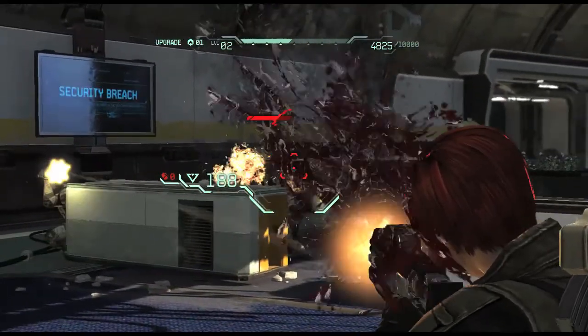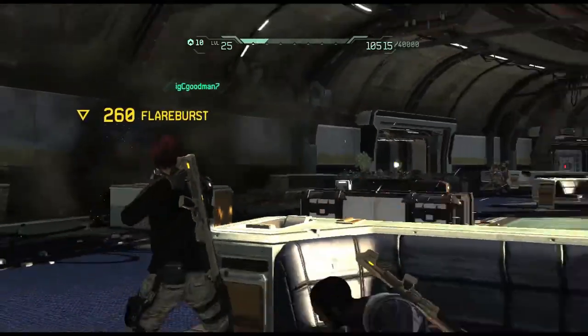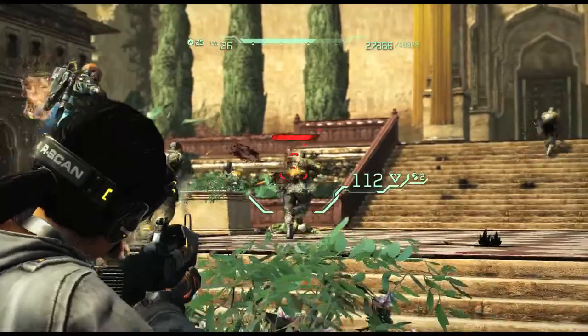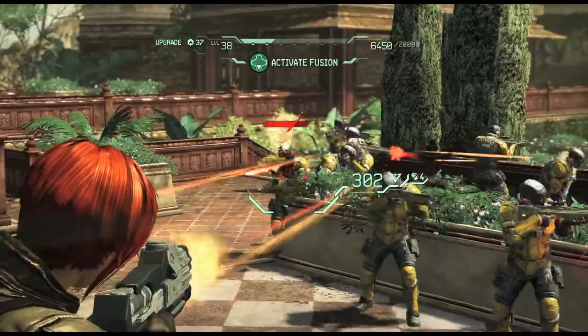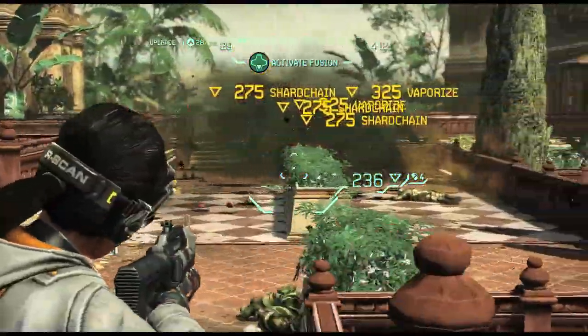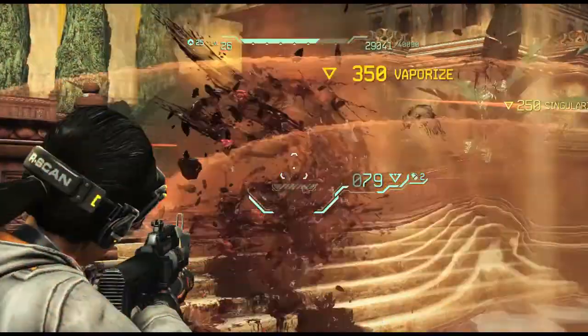Izzy crystallizes a bunch of enemies. Jacob fires the arc shot into those enemies and triggers a flare burst. This gives both Izzy and Jacob lots of points. But we can take it a step farther — Izzy crystallizes a bunch of enemies with her shatter gun, Nya triggers a chain of black holes which then shatters to crystallize enemies. What this does is creates the vaporize bonus for both Izzy and Nya.